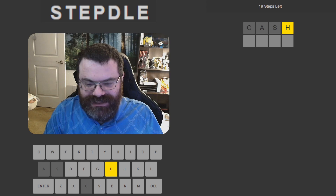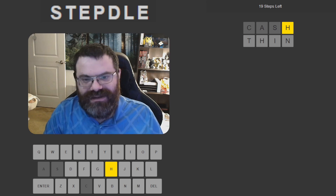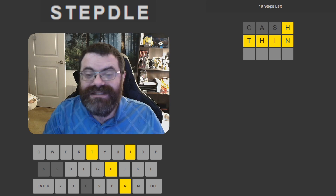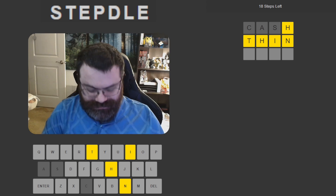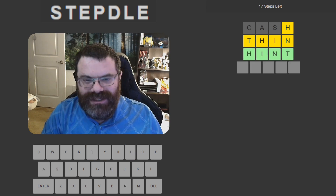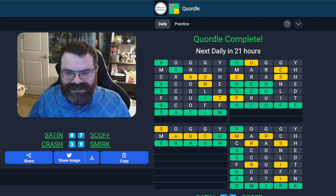We have a five letter word. So it's not SH, it's not CH. And the H is not... that's interesting. So TH... Thin. Thin is all yellow. Whoa. Hint. Now a five letter word. Let's pick another Quartal word — how about Satin.